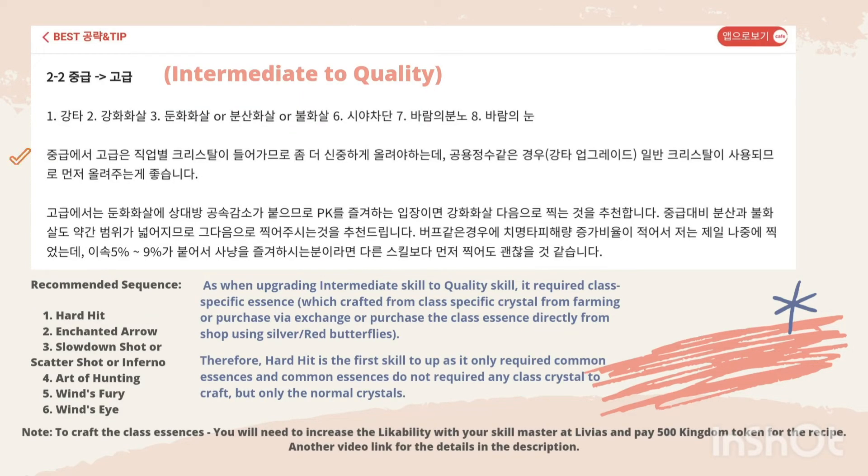In section 2.2, the first recommended skill is Hard Hit. When upgrading intermediate skills to quality skills, it requires class-specific essence. Therefore, Hard Hit is the first skill to upgrade as it only requires common essence. Common essence does not need any class crystals to craft, only normal crystals.